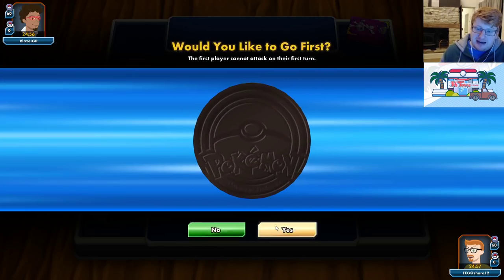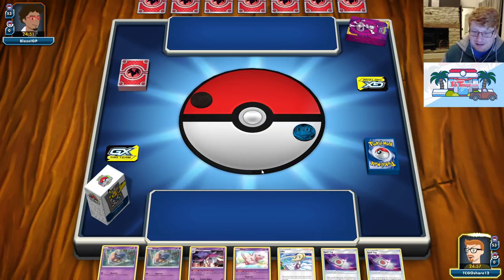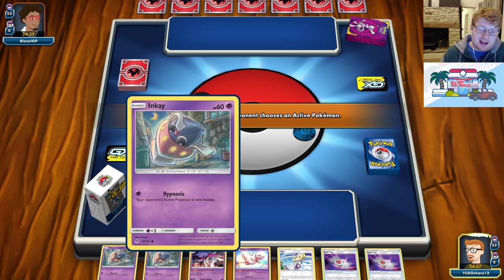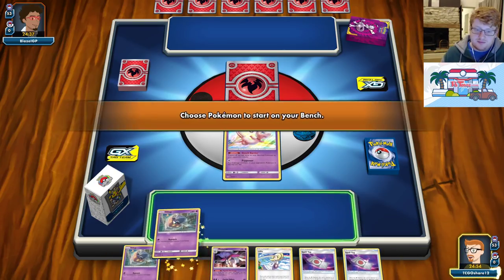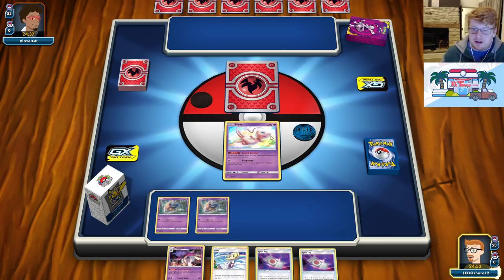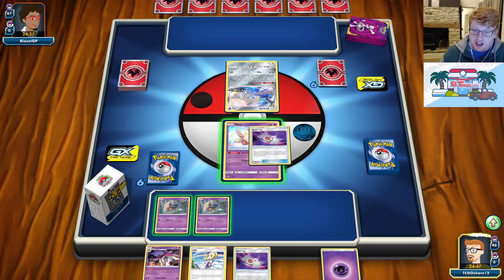I know there are some Malamar fans out there and plenty of Mally haters as well — definitely a Marmite deck. Pretty good hand though — we have double Inkay, that's the first hurdle. You also have a Supporter in hand naturally. Yeah, pretty good start.